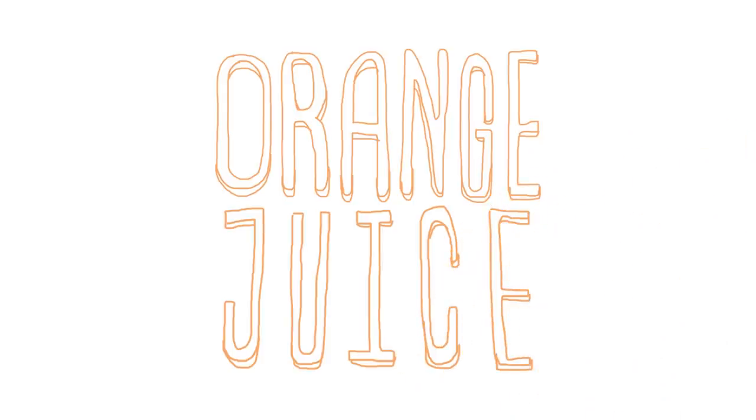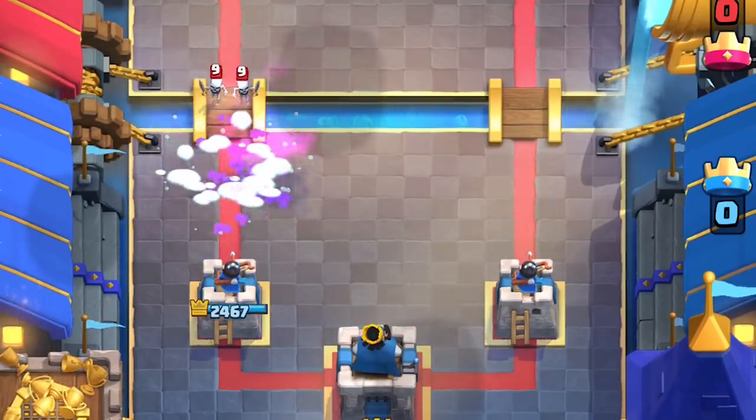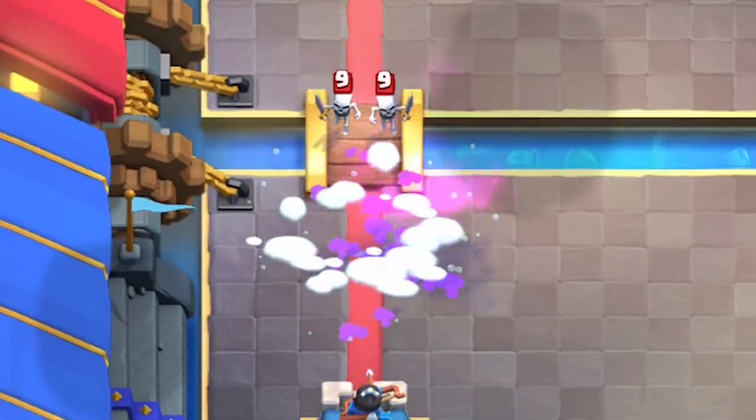It's an orange juice. What's up everyone, this is OJ. The Snowball deals 110 damage. This is precisely enough to take out Spear Goblins, Skeletons, Bats, or Fire Spirits.